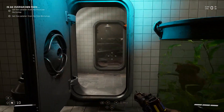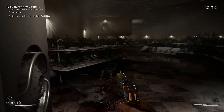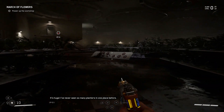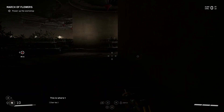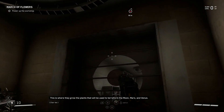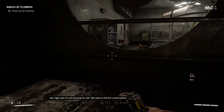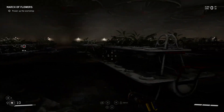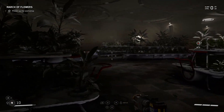Oops — okay, I guess we need to go this way now. It's huge — I've never seen so many planners in one place before. This is where they grow the plants that will be used to terraform the moon, Mars, and Venus, but right now it's not working at all — we need to find the control panel. There's got to be some loot in here somewhere.